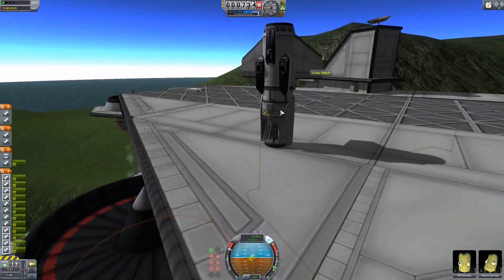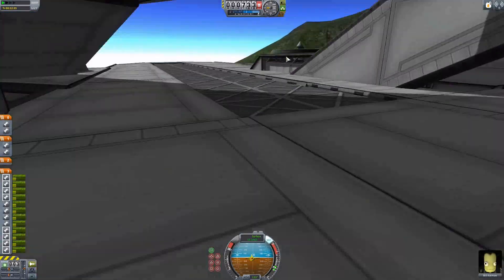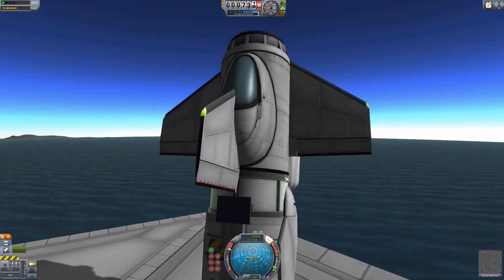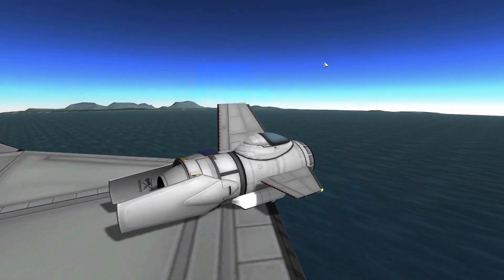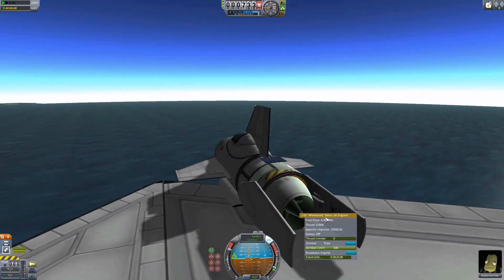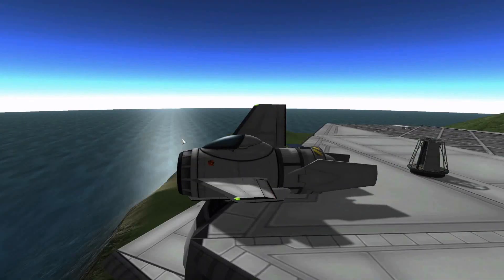That worked out great. So let's do it again. We just decouple like so, then rush in and re-enable the fuel tanks. Oh good, this time it fell over and didn't explode immediately — that's definitely an improvement over the last time. Thrust limiter up there.